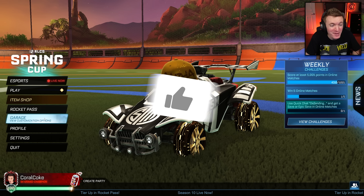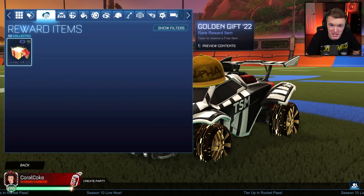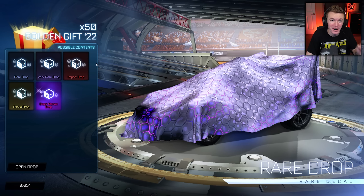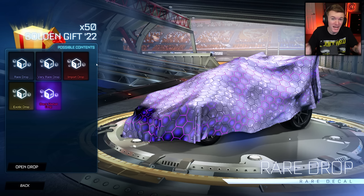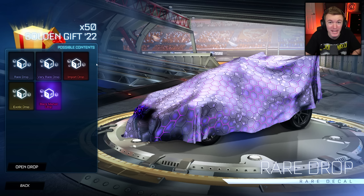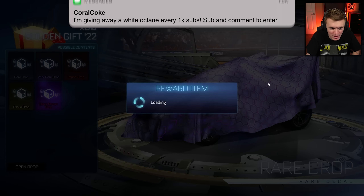Hello everyone, welcome back to another video. Today we're going to be doing another Rocket League crate opening video. This time we have 50 Golden Gift 22s to try and get a Titanium White Mainframe for the very first time in Coral Coke history. And speaking of Titanium White items, every thousand subs on this channel, we give away a Titanium White Octane to one of you. All you have to do to enter is subscribe to the channel and comment something down below.